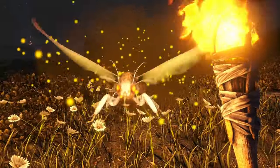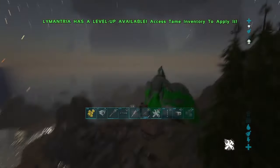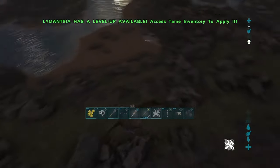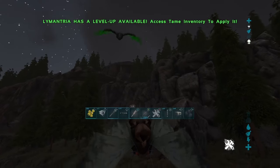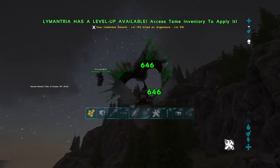Phiomia — the moth. There's no real reason to tame one of these. They're easy to knock out and tame, they eat berries, but they don't fly very fast and their attack does barely any damage. The only good thing about them is that they can drop spore bombs that slow people down, and they have a decent bit more weight than your average Pteranodon.